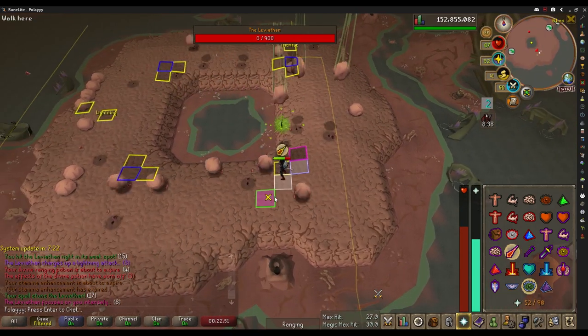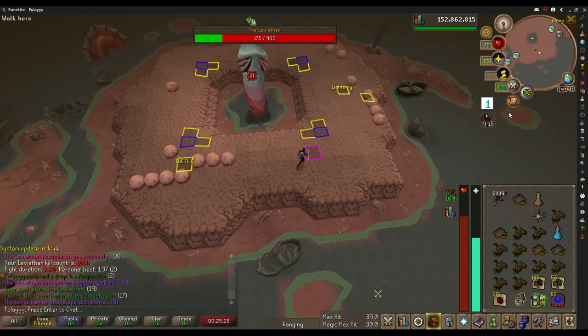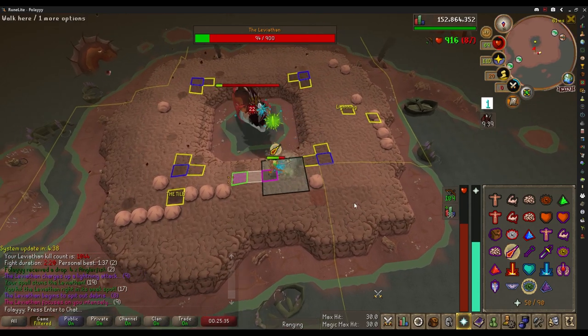Once you finish the kill, grab your loot and get ready — Leviathan automatically spawns again and the fight begins immediately, so just rinse and repeat.